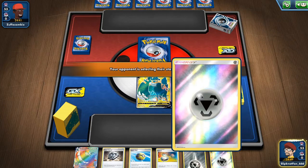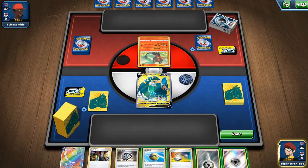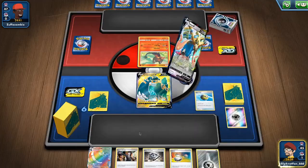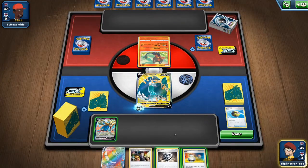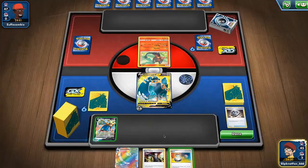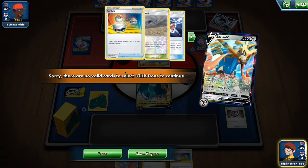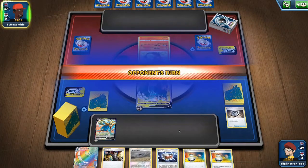We attach an energy, discard an energy, get our Pokemon. We discard this energy and get Dedenne — I feel like Dedenne is the best option. We attach another energy and use the ability to get some draw. We got Metal Goggles, a Chaotic Swell, and a Switch — it's gonna be handy.